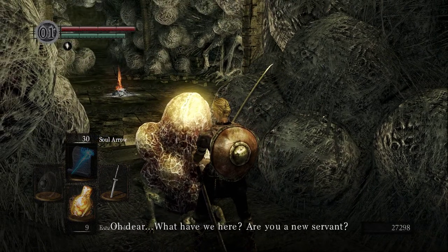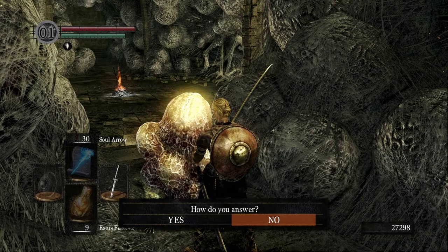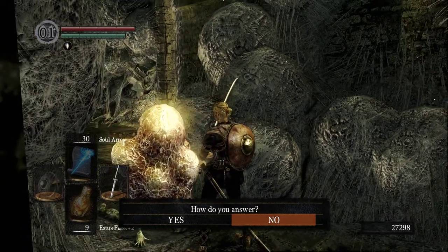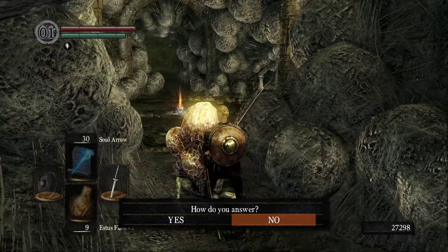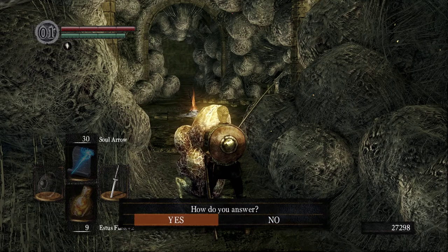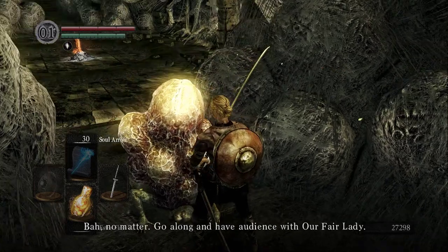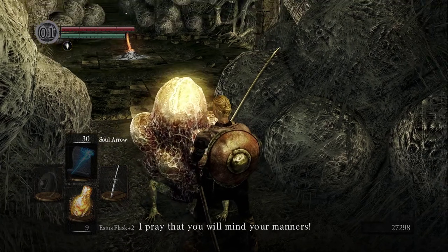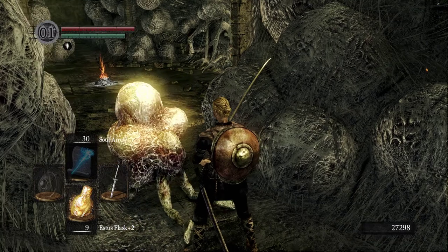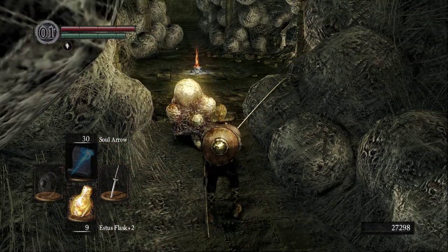'What have we here? Are you a new servant? A servant to the Fair Lady' — which we can kind of see sticking out of the wall there. 'But you have no eggs. No matter. Go along and have audience with our fair lady. I pray that you will mind your manners.' I will. Go along.